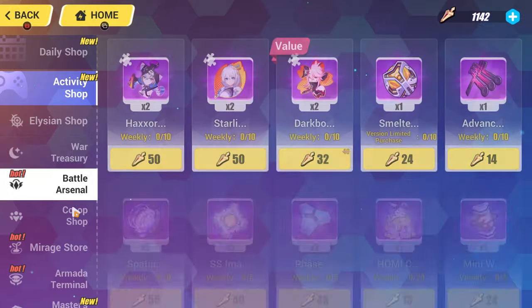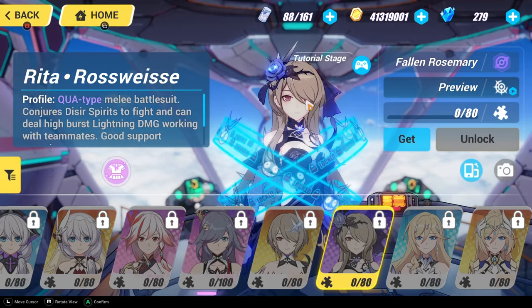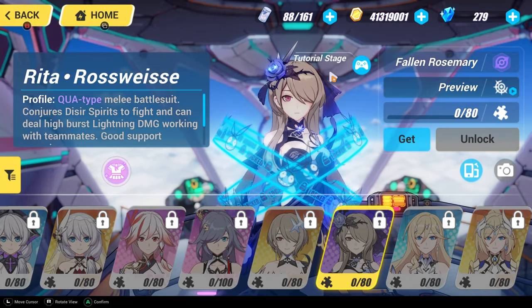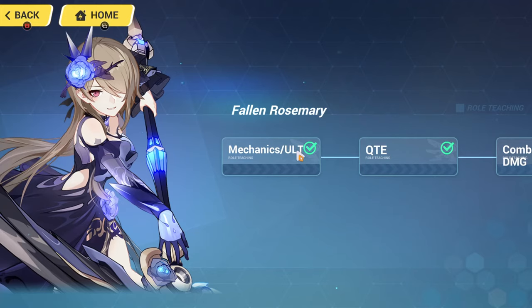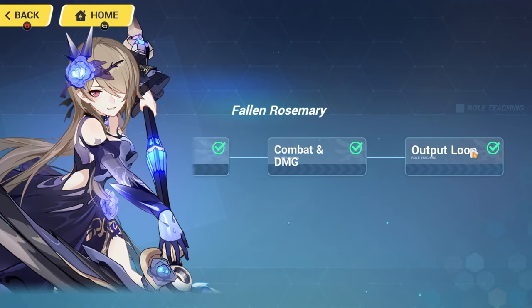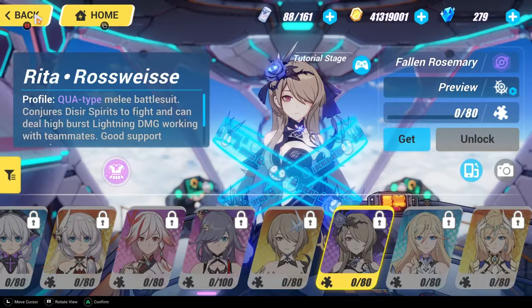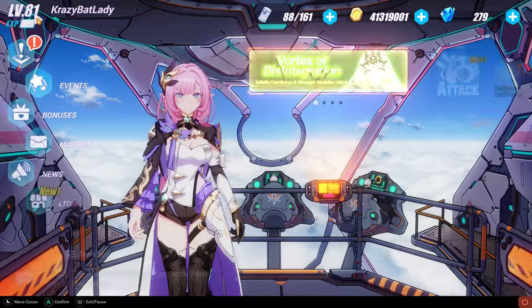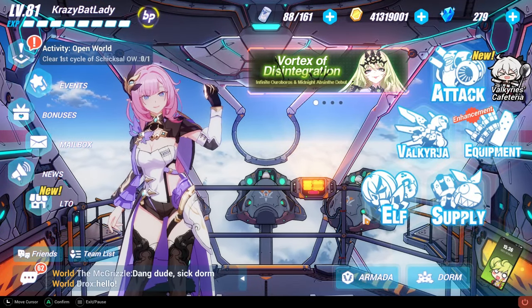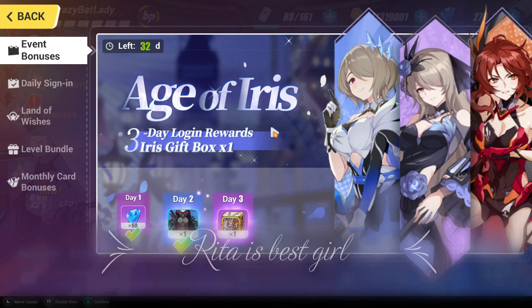Another thing worth mentioning is that you can actually go to the tutorial stage on these characters and learn all of their mechanics, see how they work, and what teams go well with them. I highly recommend doing that if you're not sure, because you get to get a feel for the character. Of course, this is all completely subjective, and you might just choose your waifu, which is also perfectly fine.